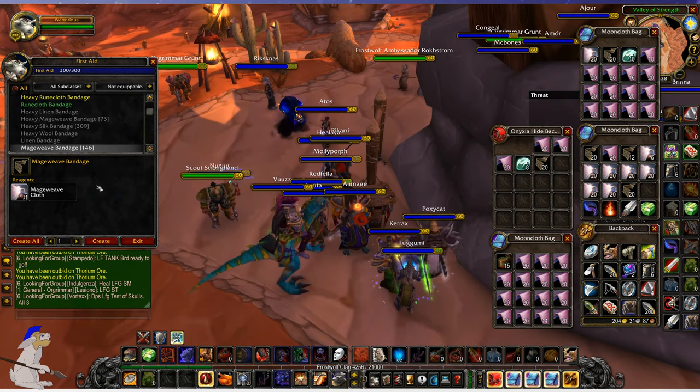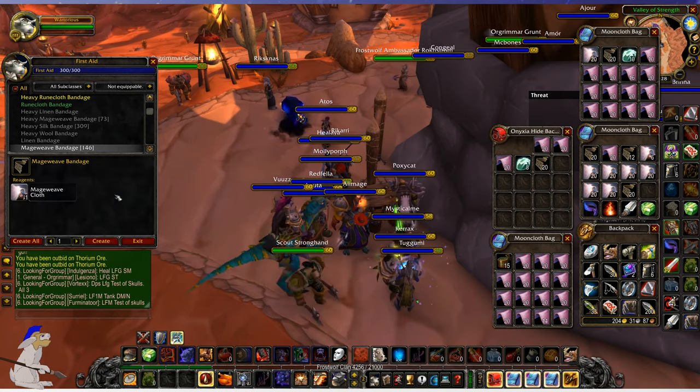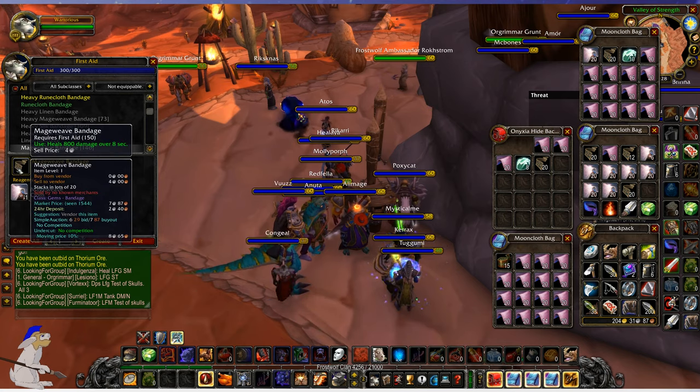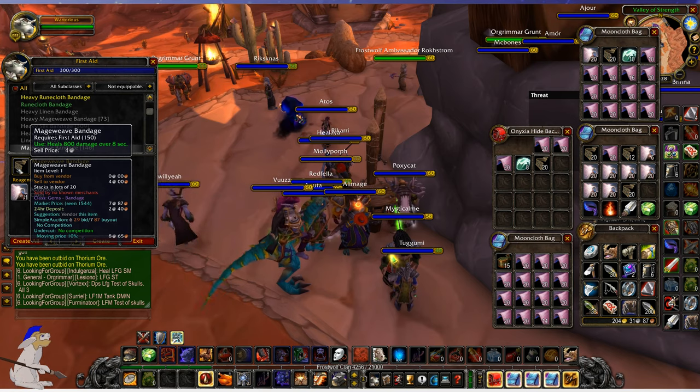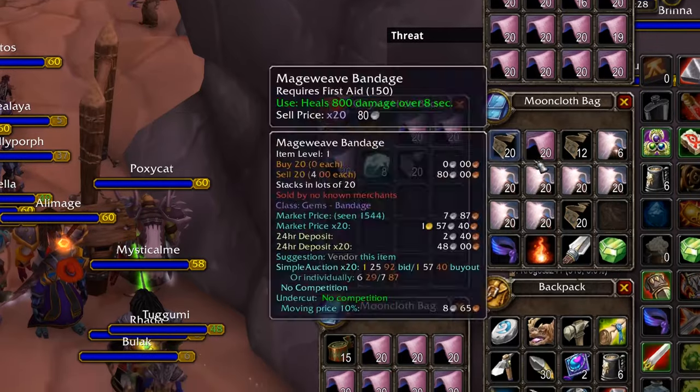So how does it work? You would go to the auction house and basically search for Mageweave cloth. Any Mageweave cloth which is below four silver, you want to buy that. Remember there's a difference between buying it with a bid and buying it with a buyout. Bids tend to be less money but you may be outbid on certain items.